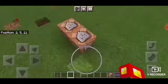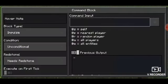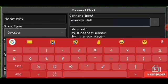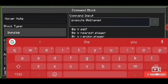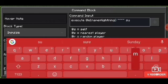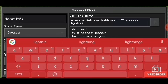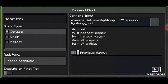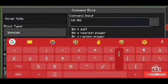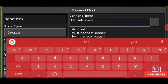First is the lightning spawning. In the first command block, just type: execute @e name=lightning ~ ~ ~ summon lightning_bolt. In the second command block, just type: kill @e name=lightning.